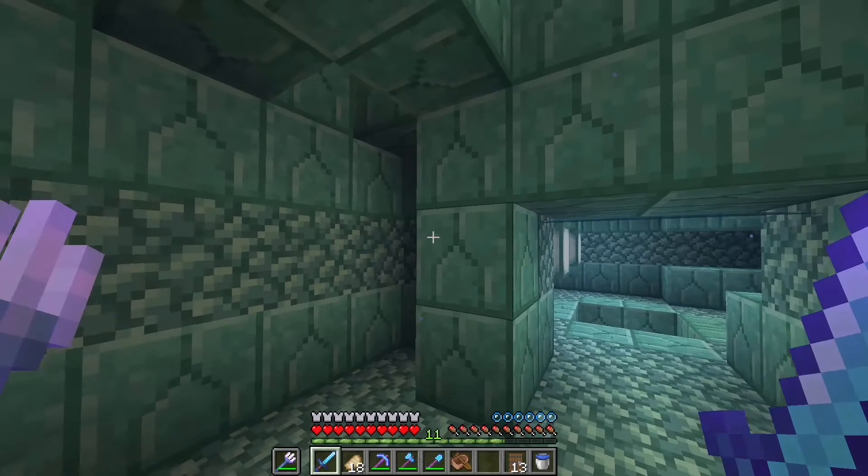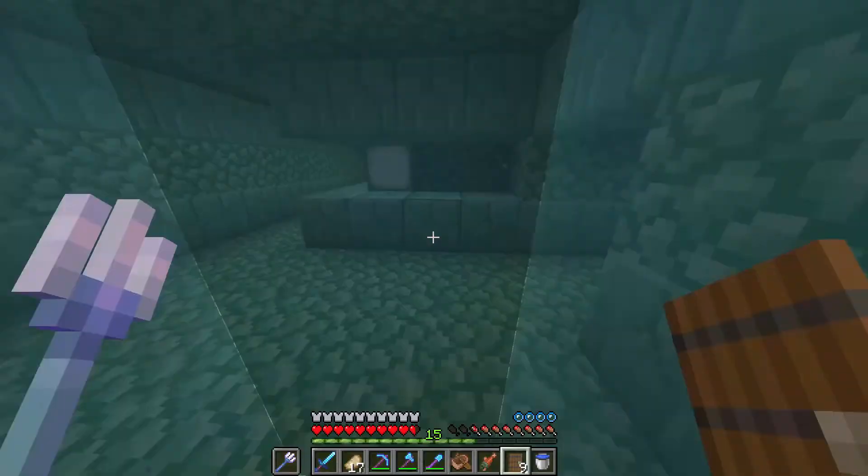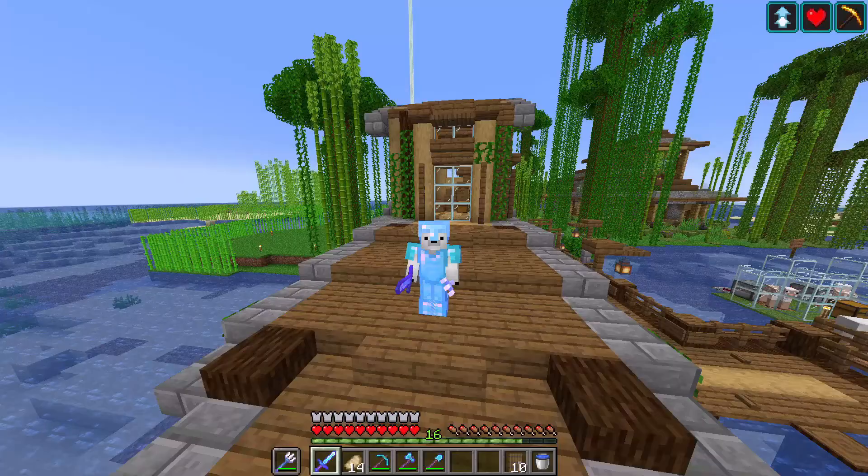Wait, why is there a hole here? Hold up — this elder guardian's gone and I'm not getting mining fatigue, which means the others are also gone. Torex, was this you? I can't find any sponge anywhere — maybe there just wasn't any in this monument, unless someone took it all first. Well, that was pretty unsuccessful. Although on the plus side, all the elder guardians are gone, so we're ready to set up this guardian farm.